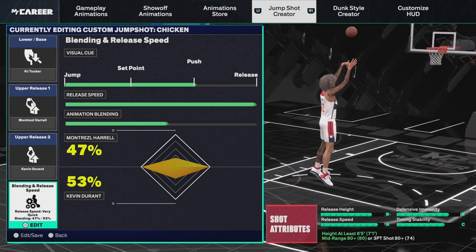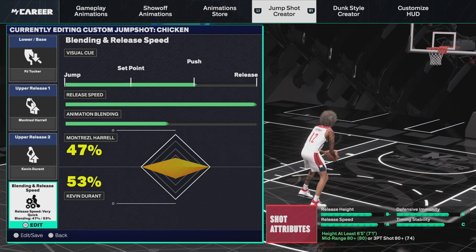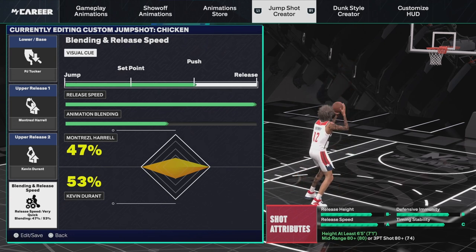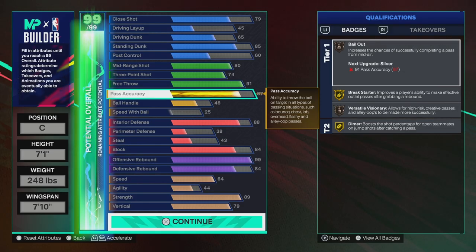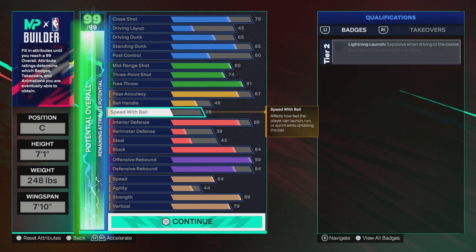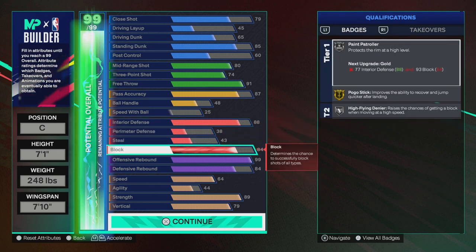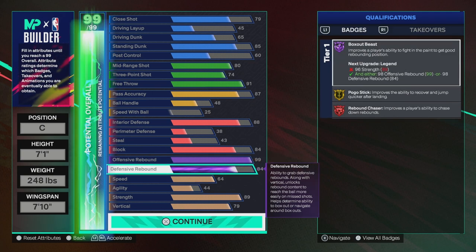Here's the jump shot: PJ Tucker is the base, Harrow as upper release one, Kevin Durant as upper release two. For the visual cue you're going to do just slightly a tick above push, and the blending is going to be 53 Kevin Durant. You get the 87 pass accuracy. With the gold Break Starter you get the 88 interior to be dominant in the paint. You're going to have the 84 block to get Paint Patroller on silver — this is what makes this build so beautiful.